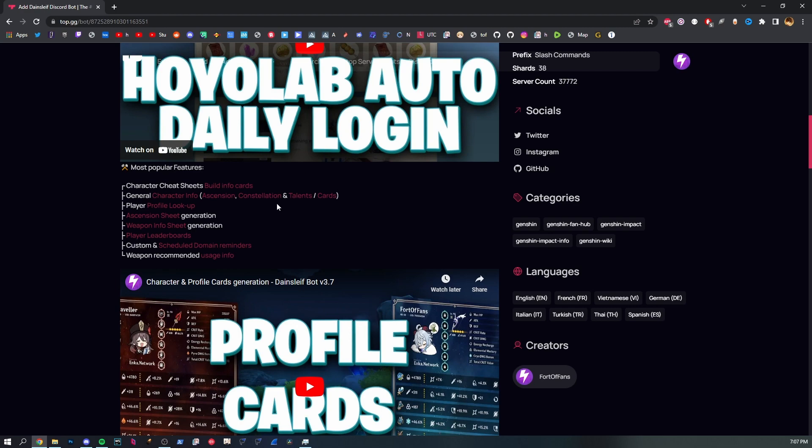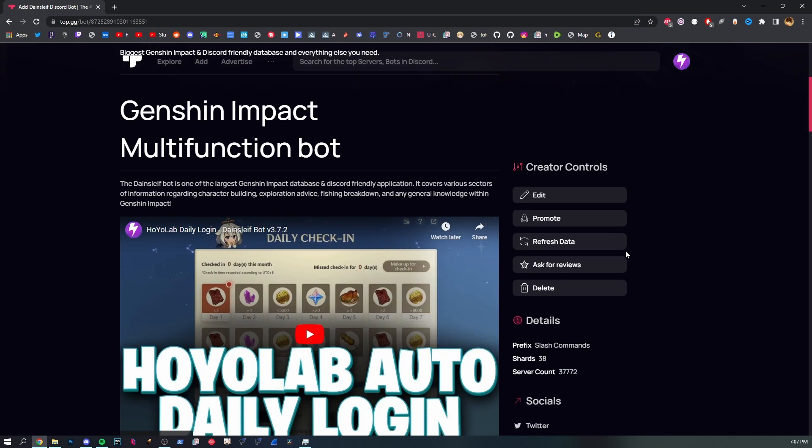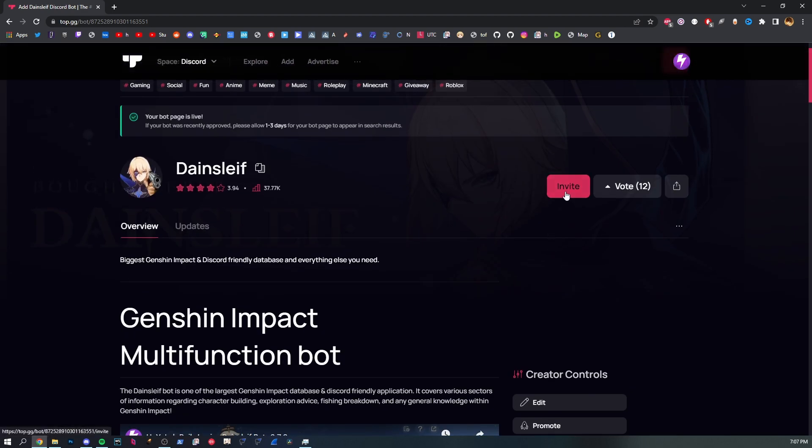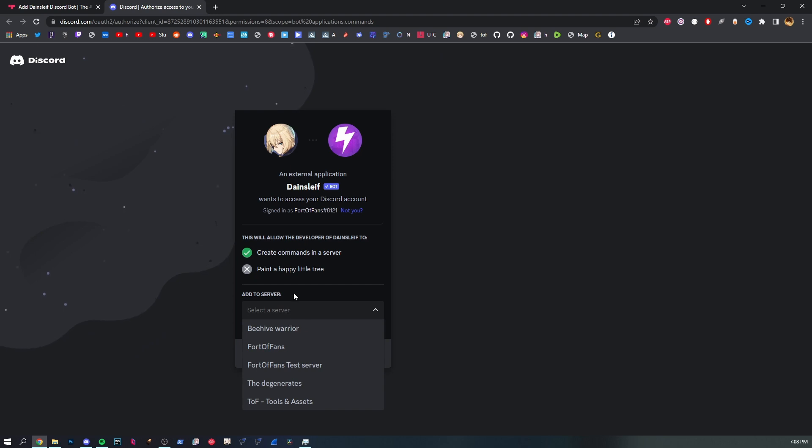As you probably know them already if you've been using the bot — feel free to vote the bot up if you want. What we need is to hit Invite. We were logged into the wrong Discord account, but now we're in the right one. These are my servers — we want to invite it to the test server.